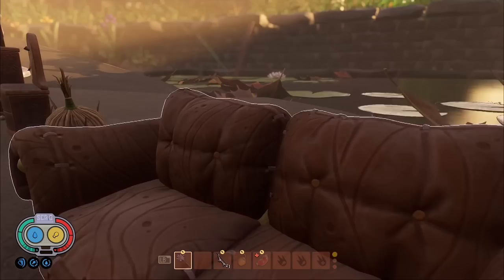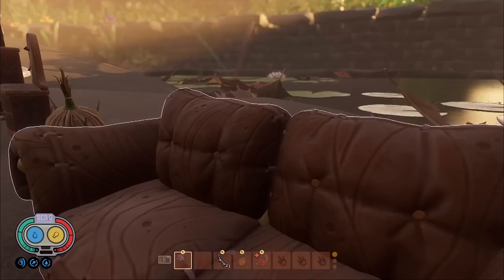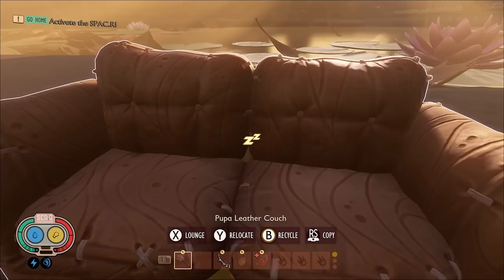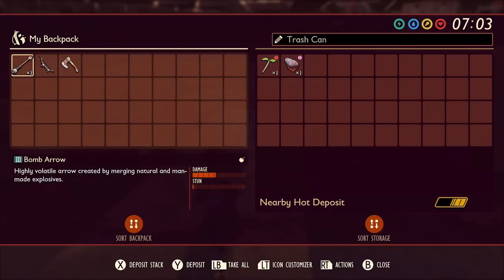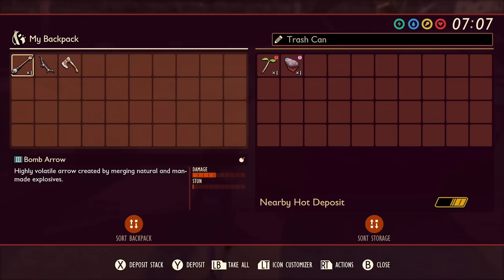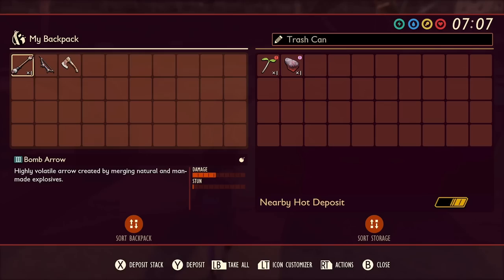Next we have the pupa couch, which fits two people — very nice to finally have in the game. We also have the trash can; it's unclear exactly how it works — whether items disappear over time or just stay there, as that wasn't really explained.